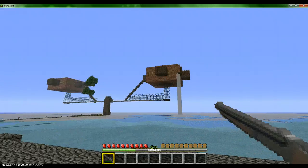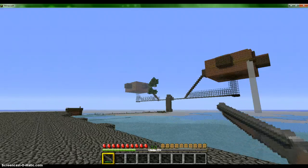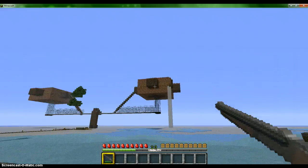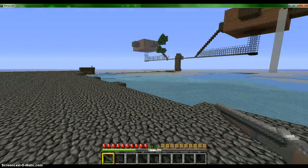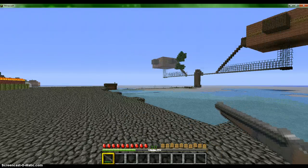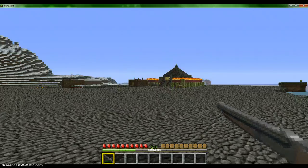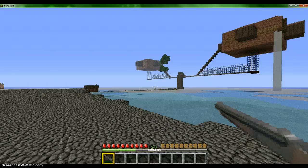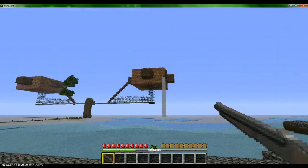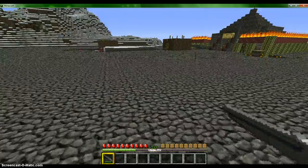Over here is the iron golem farm. It is not yet completed — I still have to put in most of the glass. I do have some villagers over there but I still have to get some more. What I've been doing is, since I don't want to go off to where I usually have villagers, I just got a little mob spawner going in the middle, picked out the villager zombie, and cured that one, so I wouldn't have to transport all of them over here. I have one in that little hut but that's attracting more zombies, so I have pillars where I bring them up.